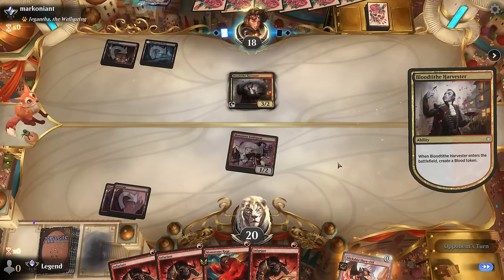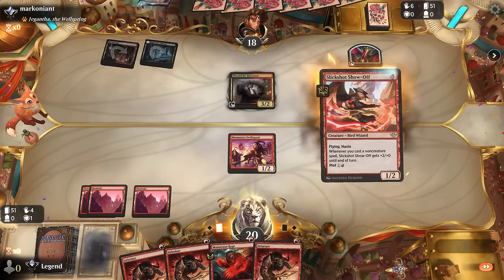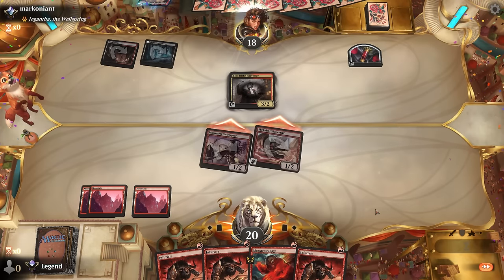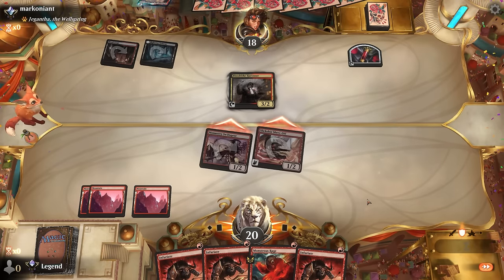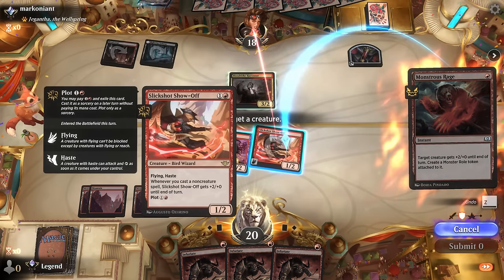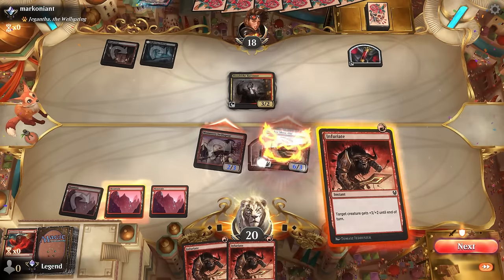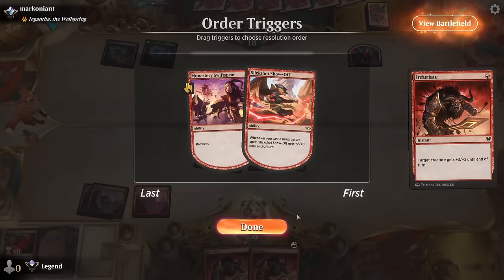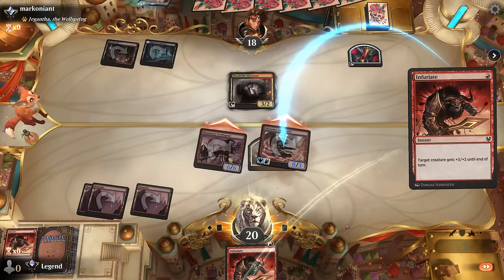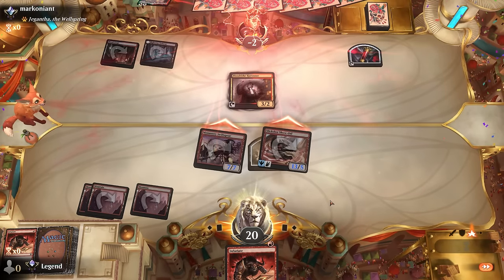Now a Harvester—the coast is clear for the Slickshot, and we can deal quite a bit of damage here with three pump spells. We can trample over the Harvester, and putting a Roll token on the Slickshot gets it up to three toughness so Harvester by itself isn't enough. That's 20 damage—awesome, on to the next one.